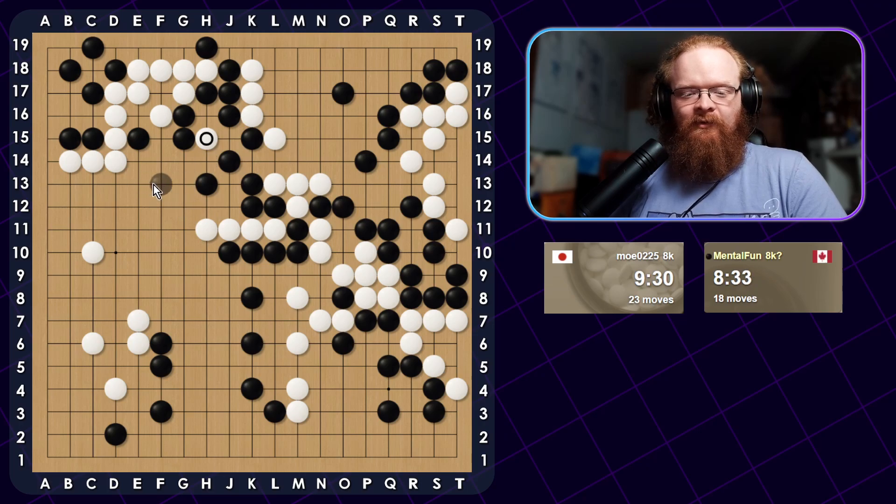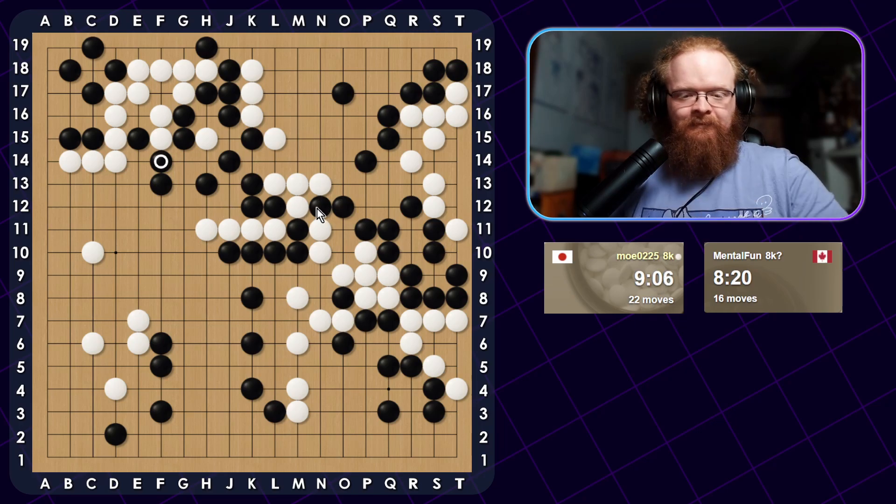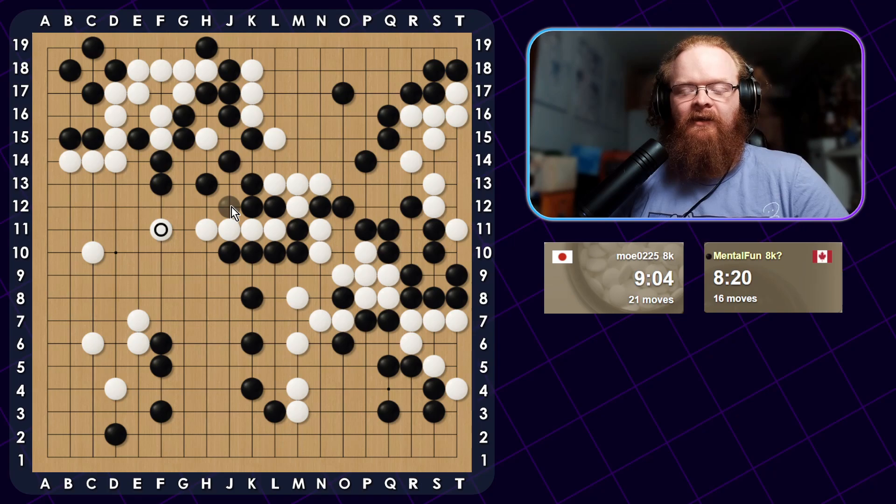We just want to play some simple moves to make another eye. This jump here is the dog's face. He has to push up here in order to prevent this other eye from being a thing. And if he pushes up here, we can probably actually just play this move or play back. There is an Atari here, so let's play this move. If he Ataris me now, I connect, he connects, I connect. And then I can make one more eye really quick with this move. I can just make another eye here like this.